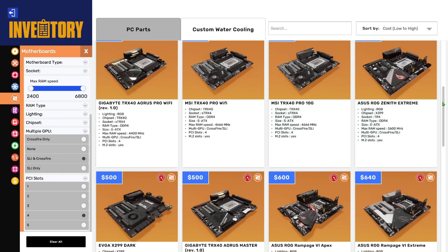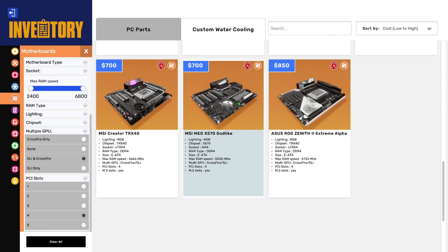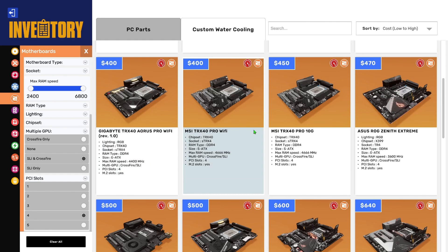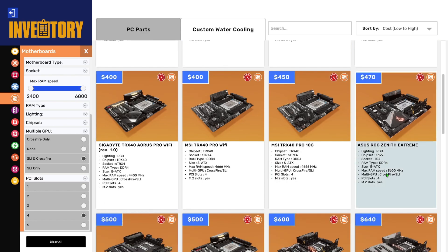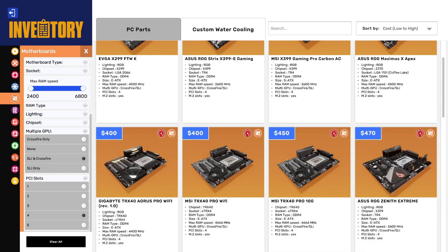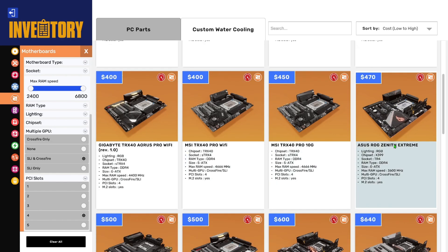This board might be decent. Some boards have PCIe slots that are too close together. There's an AM5 board here, and I'd ideally like to do Threadripper. This one might work — ETX, 3600 MHz. It's more expensive but they're both Tier 4, so the options are similar.